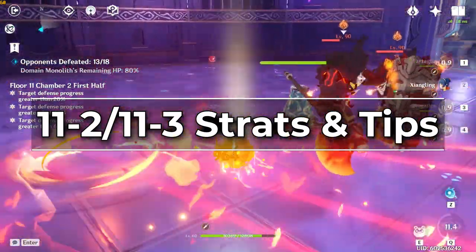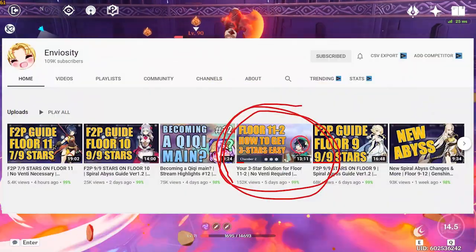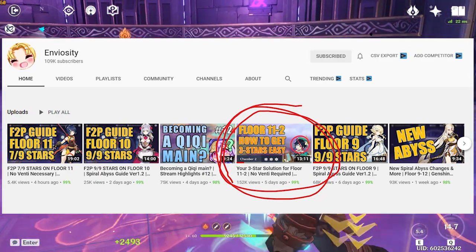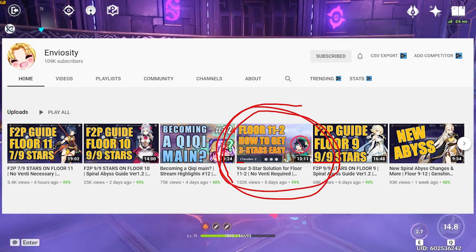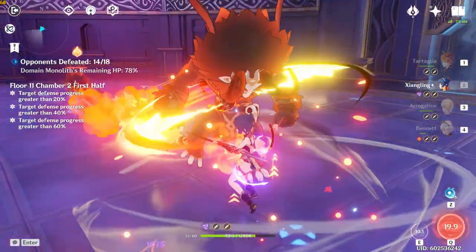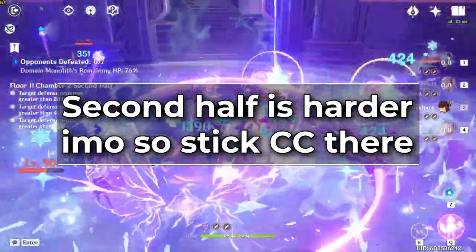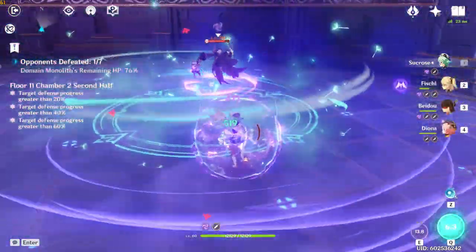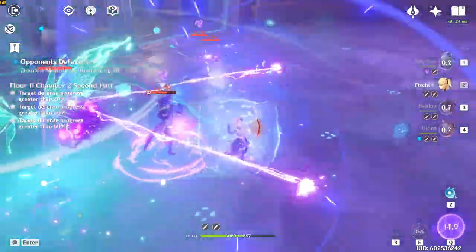Let's talk about 11-2 and 11-3 next because those are probably the more difficult ones for a lot of people to 3-star since they're mechanically more challenging. For 11-2 I heavily recommend checking out Enviocity's video guide. Anytime I'm struggling to figure out what part of an Abyss strategy I might be missing, Envy's channel is the first place I go. I will say the second half is the harder one, so if you have a strong crowd control unit like Venti or Sucrose, I definitely recommend sticking them in the second half.